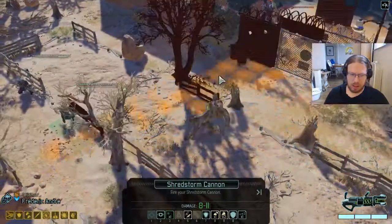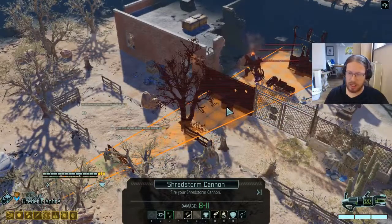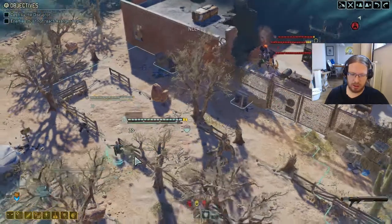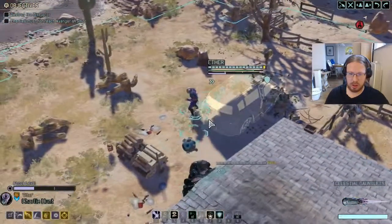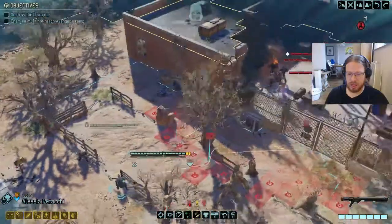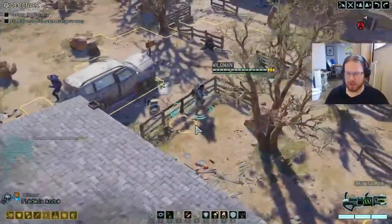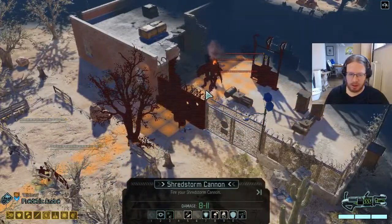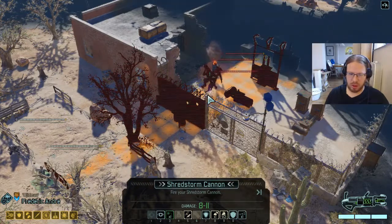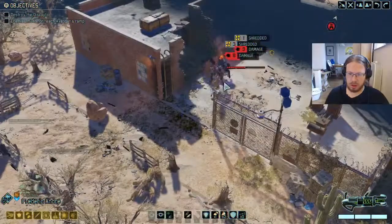We do have a Shredstorm Cannon. We can't hit all three of these with it without exposing our Ranger to a flank. She does have Salvo, so we can blow up the thing and then have her do something else — it's fine if she loses her cover because we're going to have to blow it anyways. Then we get to have her run up and sword something after she hopefully blows up the device.